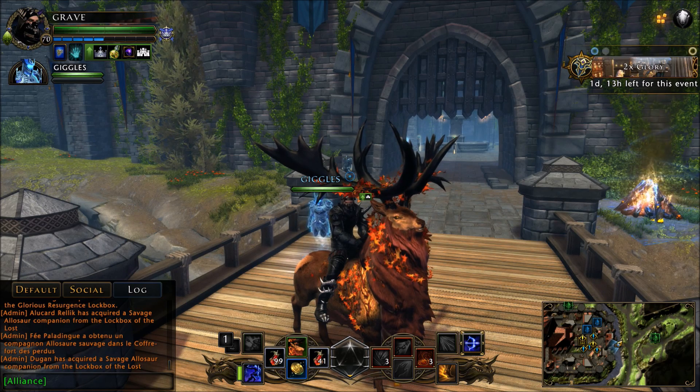There are some other things you can get as well: banners and decorations for your stronghold, a green companion, a green mount, and some refinement material. So like I said, it's not a guarantee.